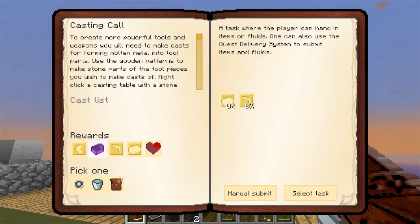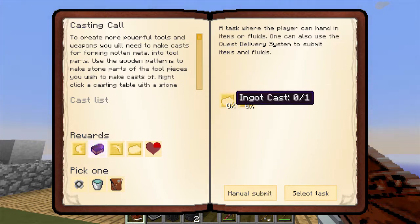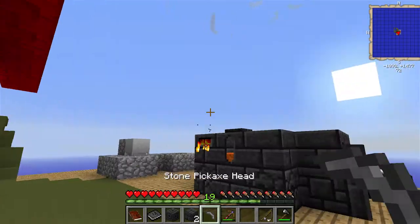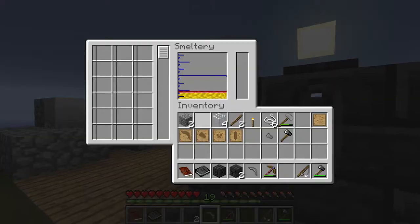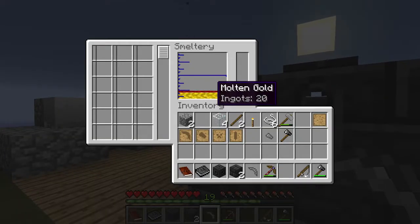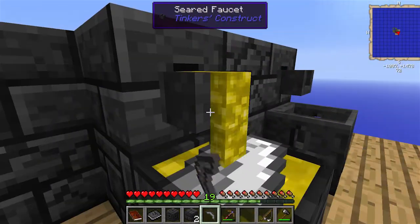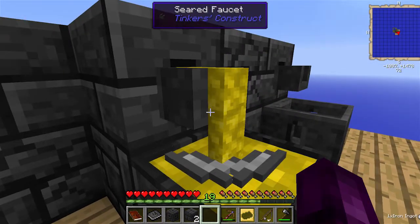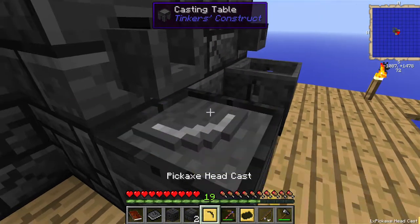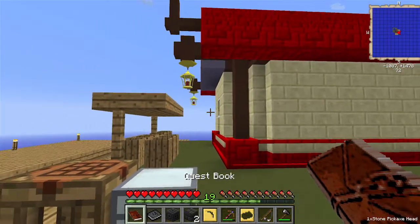To create more powerful tools and weapons, you want me to make casts for forming multi-metal into tool parts. I've already gone ahead and created the tool parts as well as got a piece of iron. I've got 20 molten gold and I'm going to use two of those ingots to make casts - one for this ingot cast and one for the pickaxe head. Alright, we've got our casts and we can go ahead and submit this.